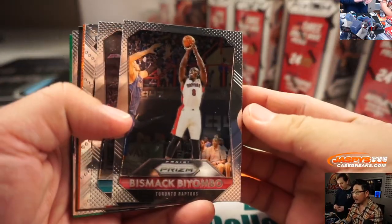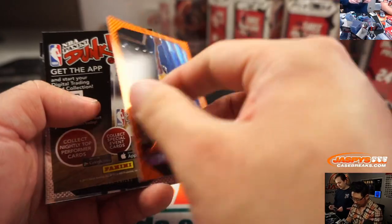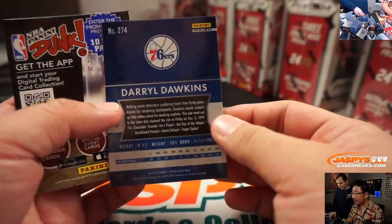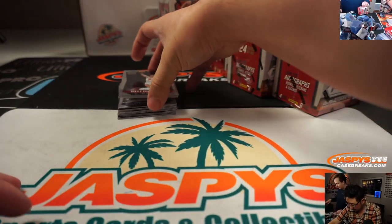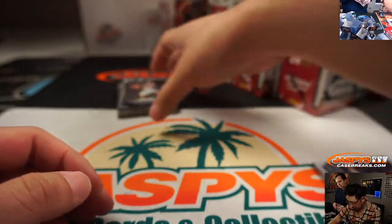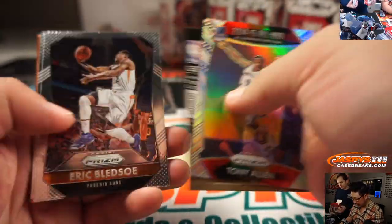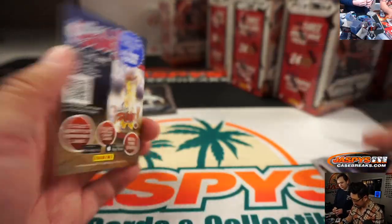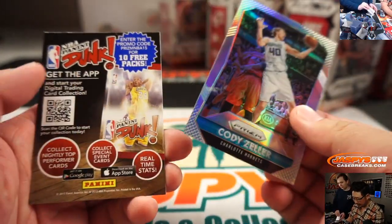Opening this pack — that's really sick. There's James Worthy, orange. Daryl Dawkins, green. These aren't numbered, but they will ship of course. Grant Hill, Orange Shimmer. It's only the Veteran Commons that won't ship. The Bobby Portis will ship. These inserts will ship. Rookies like Anthony Brown will ship. Allen Iverson will ship. Cody Zeller will ship because that's silver.